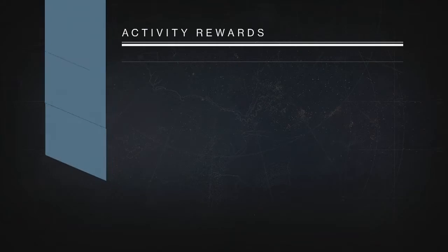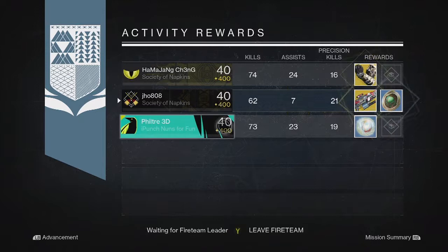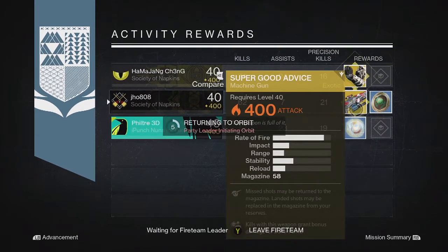And then finally for my last Nightfall of the week on my Titan. We finally got an exotic — this time we got the Super Good Advice exotic machine gun. Came in at 400 as well. So pretty good overall, though it'll definitely serve more as infusion fuel.